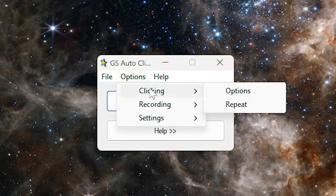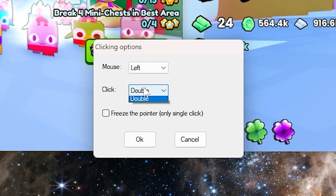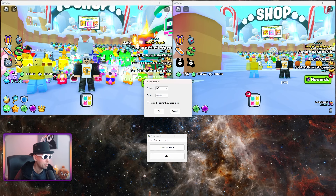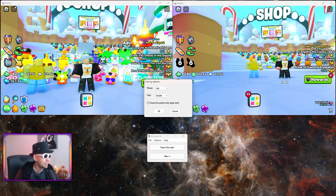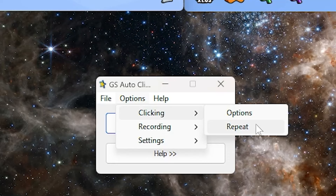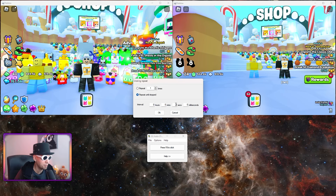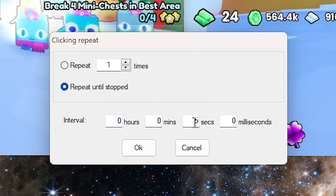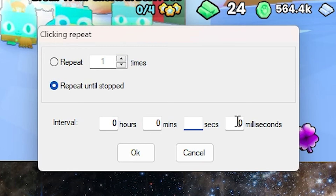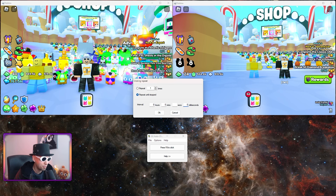The way I use it is by clicking Options. You want to set the click type to Double, not Single, because you want to double-click on each window — clicking once won't really register inside the window. So in the clicking options, make sure it's set to Double. Left click is fine. Then for clicking repeat, I set it to 5 seconds. You could set it to 10 seconds, or even every 15 minutes if you're hatching eggs, since it takes 20 minutes before you get disconnected. But I just do every 5 seconds for faster tasks.